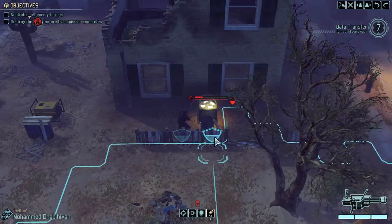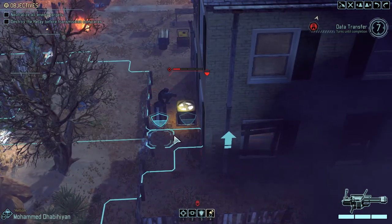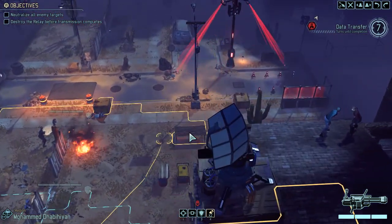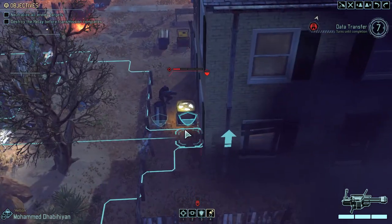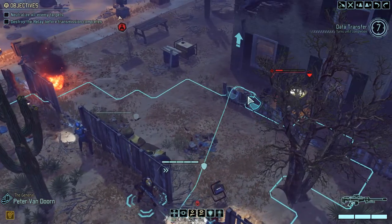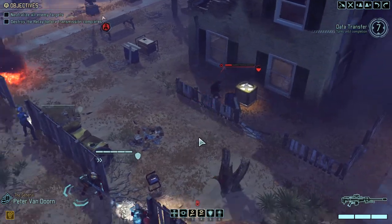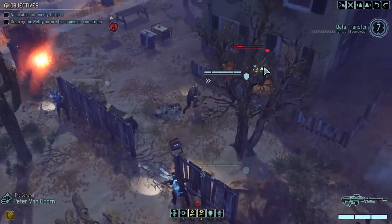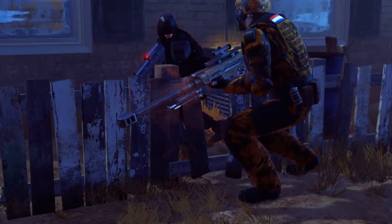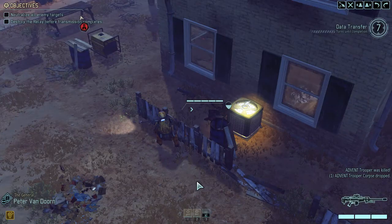Okay. Over here we could pull you across and give this guy a close range blast — not a bad idea. Then we could get you up on the roof next turn in case there's any other patrols. Or we could bring the general in and pistol him. I think it's going to be a pistol shot — 95% with the pistol. Don't need much, just put him down. And didn't break the window — it's down.